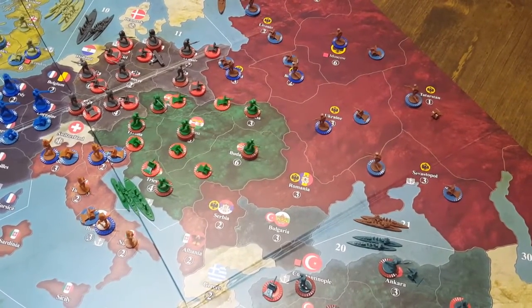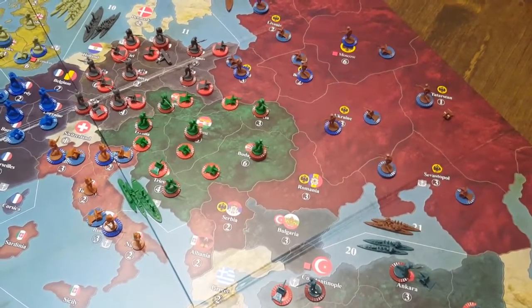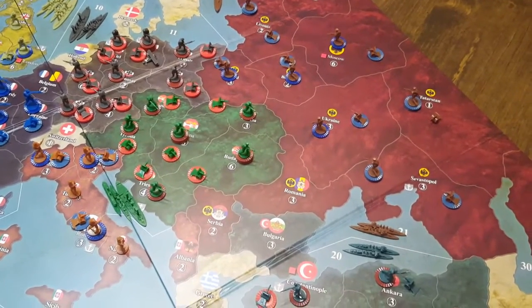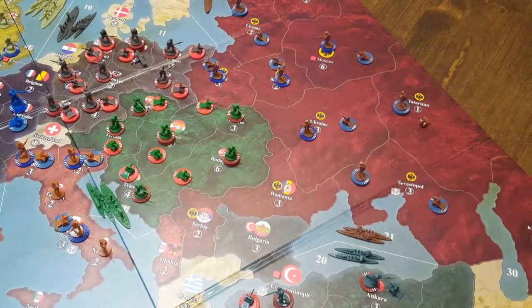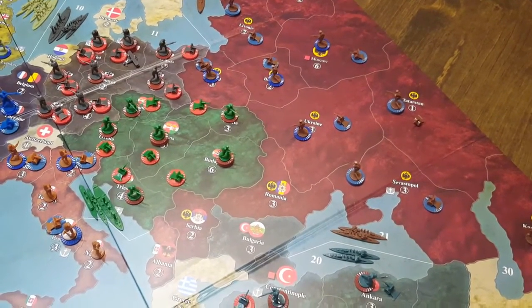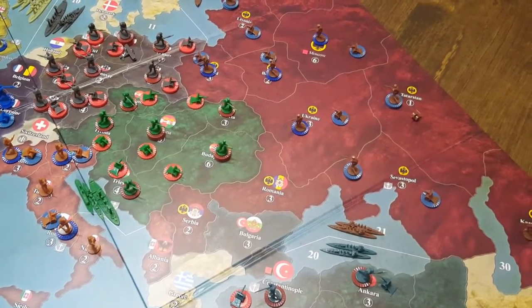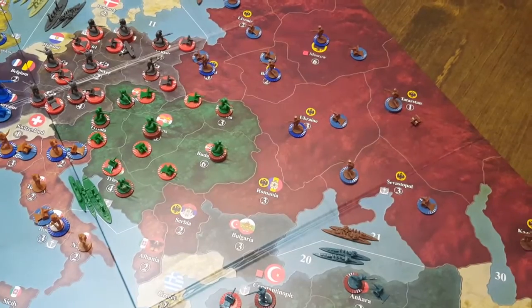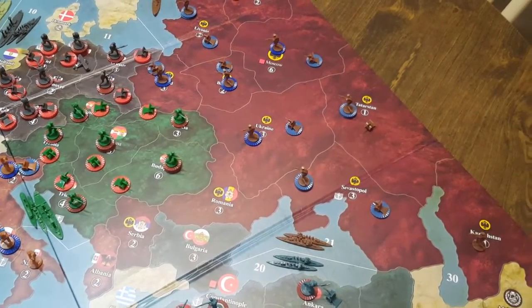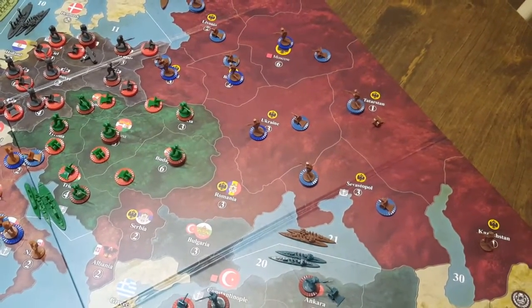Hello, YouTube. For this video, I wanted to focus on the Russian Empire in Axis and Allies 1914. We're going to be looking at everything in an overview environment. In my previous Russian video for this game, we had simulated what Austria might do on its first turn, and Russia was responding in part to that. So for this video, I wanted to look at things you want to keep in mind as Russia, even before you start a game, before you've seen what Austria is even doing.